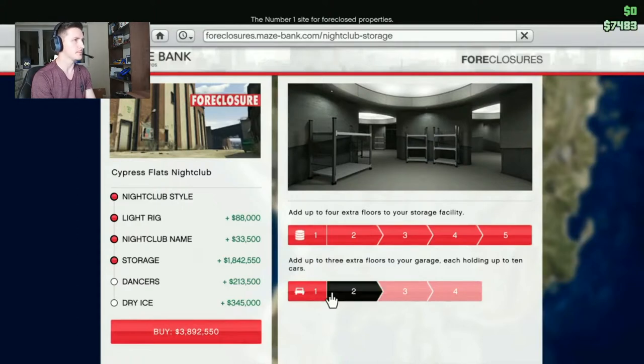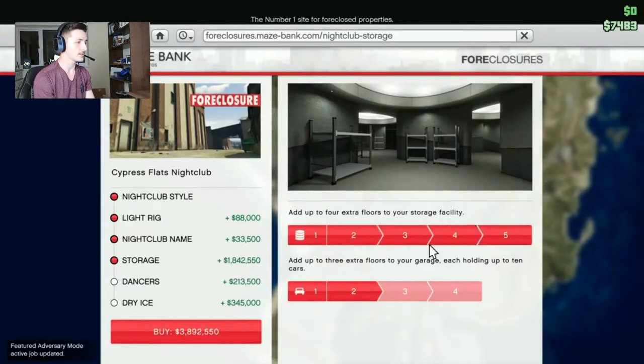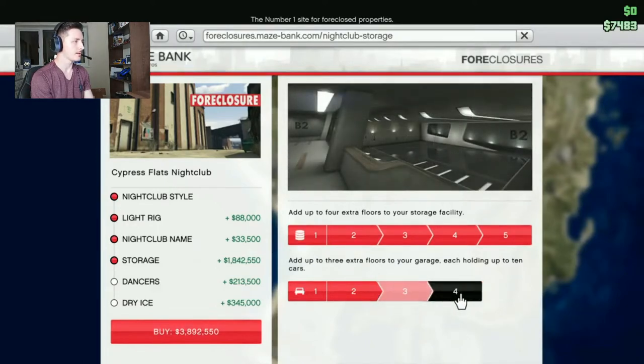With the nightclub costing just over 1.1 million, the light rig and extras come to 88,000, the nightclub name starts at 33,500, extra storage is up to 1.7 million extra, dancers are 213,000, and dry ice is 345,000. All in all you're looking to spend over 3.5 million for the higher end nightclub, but taking all that away, I'll just stick to what I can afford.